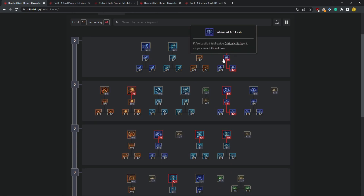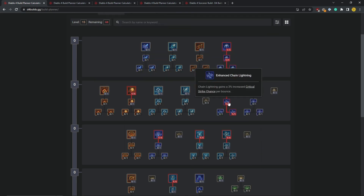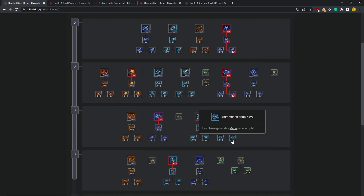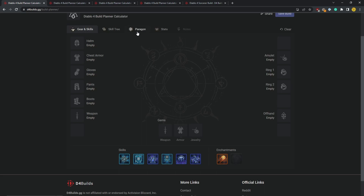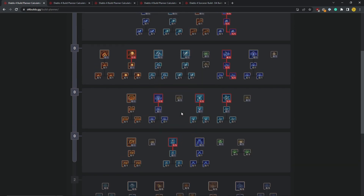You're going to put two points in Arc Lash and Enhance Arc Lash. Then you can put one point in Firewall — that comes later. First you're going to level Chain Lightning, Enhance Chain Lightning, and Greater Chain Lightning. You'll probably have enough points to get Teleport, Ice Armor, and Frost Nova. Then you'll need to put some points into Chain Lightning to unlock Ice Blades as well. You have one slot remaining — I would say just put in Ice Blades because it has a good Vulnerable chance, but you could also opt for Flame Shield, Hydra, or Lightning Spear.